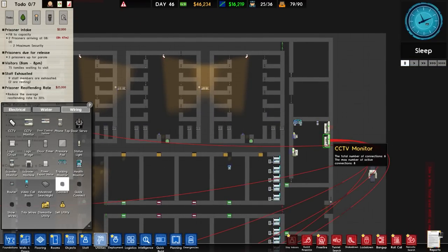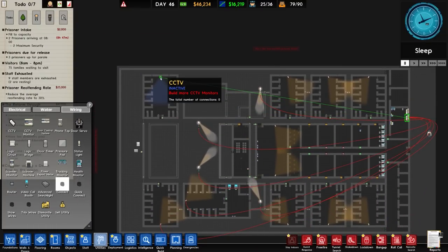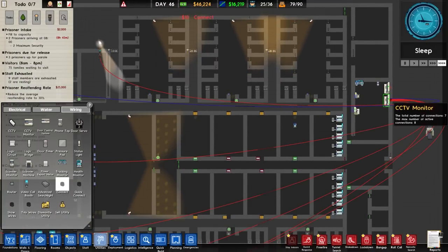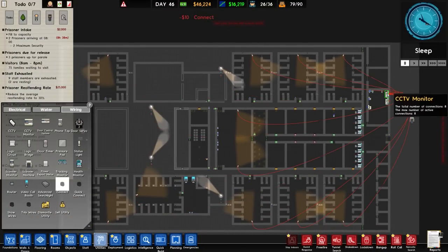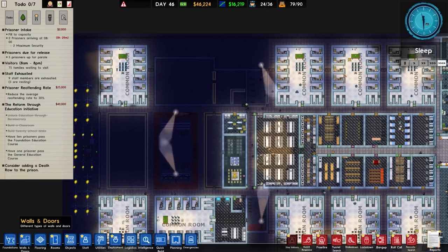There's a bit more wiring to undertake. Wiring connections - we'll go for the CCTV monitor. Interestingly we have seven connections. That one's got eight connections - so where are we missing? One, two, three, four, five, six, seven - then eight will be there. So that's actually fine.